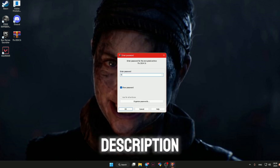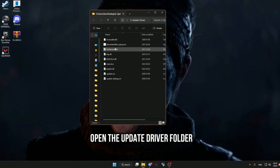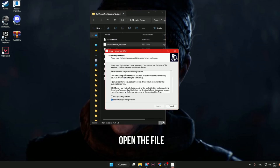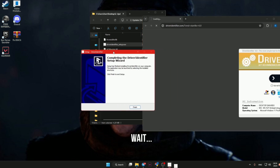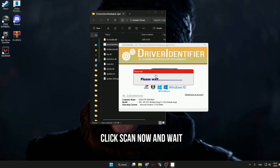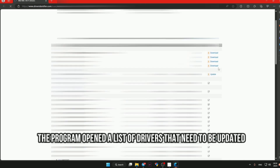Go to the link in the description and download the archive, password: how to fix. Open the update driver folder and open the file. Accept the agreement and wait. Click Scan Now and wait. The program will open a list of drivers that need to be updated — update them.